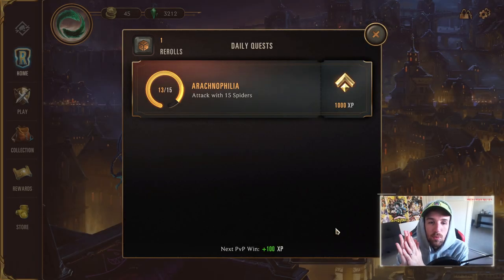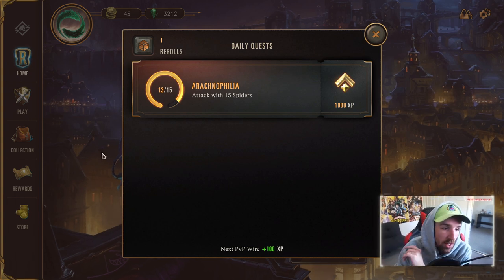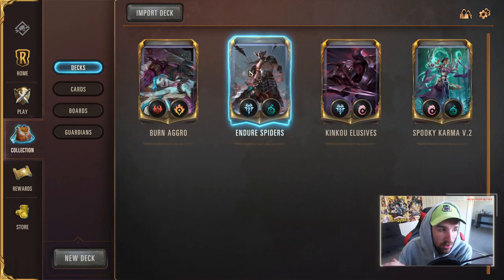Hello, how is it going? It's FakeHero coming at you once again. I opened up Legends of Return today. Without realizing, I'll check in my quests. I have the quest for the Arachnophilia, which is to attack with 15 spiders. It actually gave me an idea for a video, and that is to talk about the Endure Spiders decklist. It's pretty popular at the moment. It's popping up. It's very powerful.